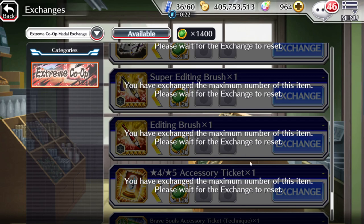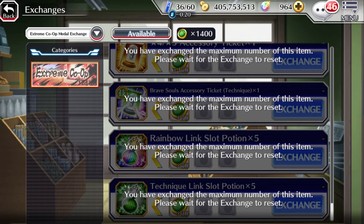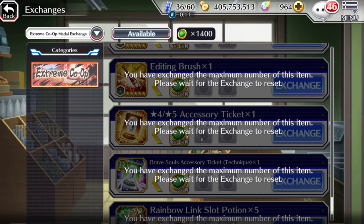You can also buy tech slots, link slot potions for various attributes, and accessory tickets. As you can see right here, the shop resets in about 12 days, so that's when the next Extreme Co-op will come back — and that's how 99% of you will farm your editing brushes.